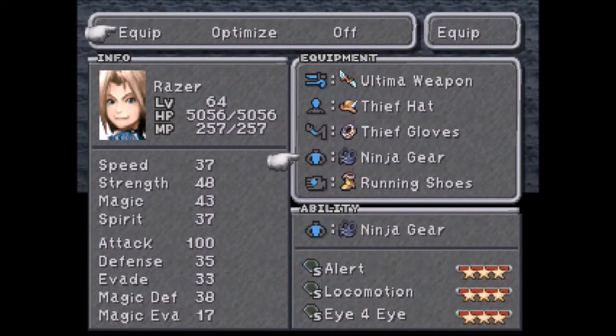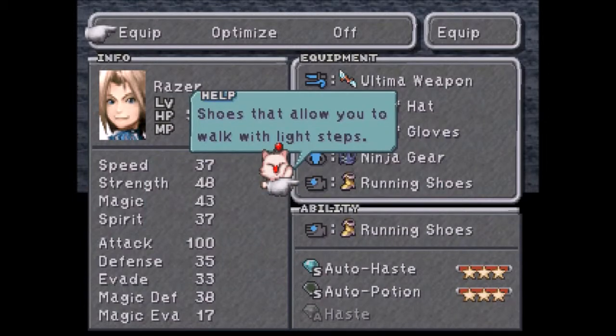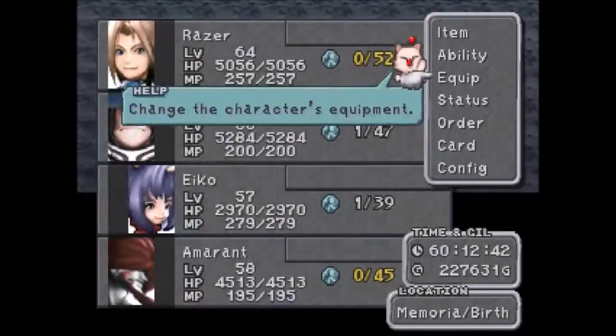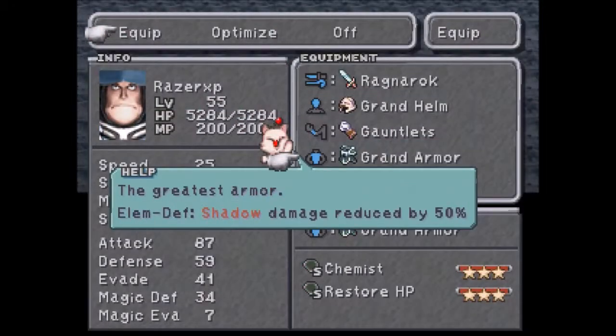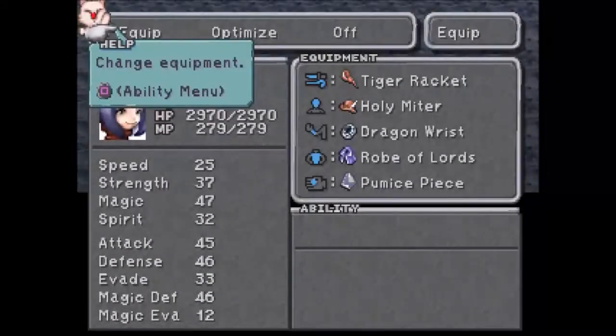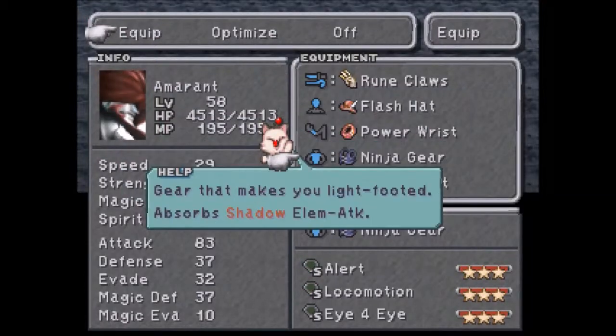For equipment: Ninja Gear absorbs the Shadow element. The boss has a move called Doomsday which will inflict shadow damage on everything, and he'll actually absorb it since he absorbs shadow. So if you have equipment that absorbs shadow, you'll absorb it as well. Pumice Piece absorbs shadow for Steiner. Pumice Piece again for Eiko, absorbing shadow. Ninja Gear on Amarant — again, absorbs shadow.